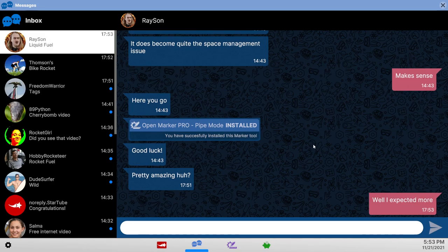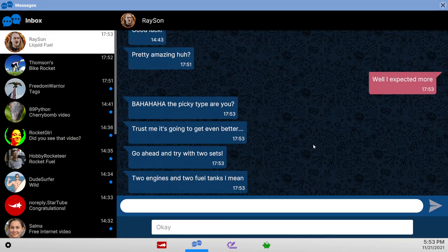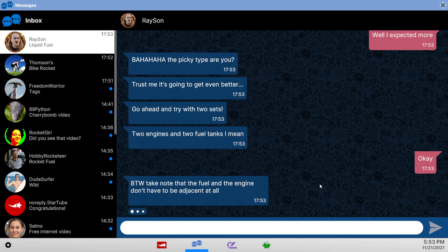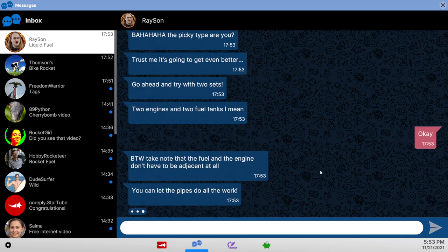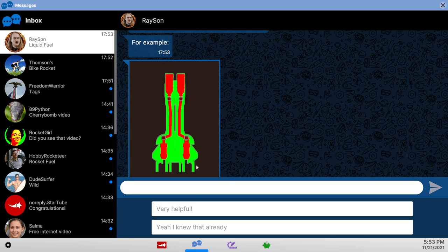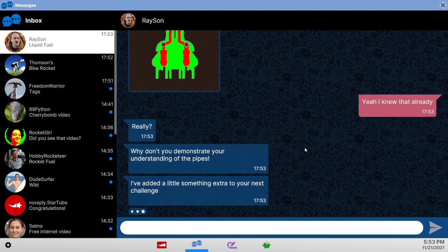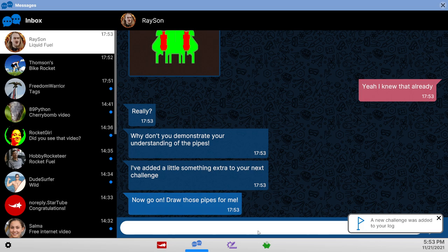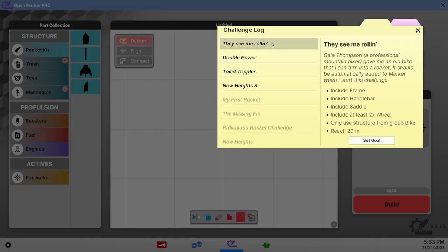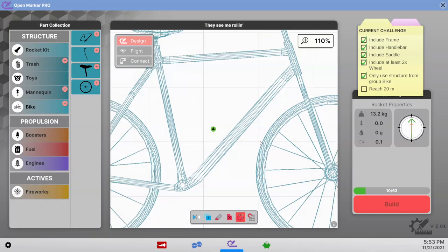I expected more. Two engines and two fuel tanks — well, fine, is that a challenge? They don't have to be adjacent at all, yes — that's not a problem. That seems like a waste of space but I knew that already. Now we're talking — that's the bike challenge: reach 20 meters only, include at least two wheels. Let's just do this bike — we've got all these parts, they're all there.